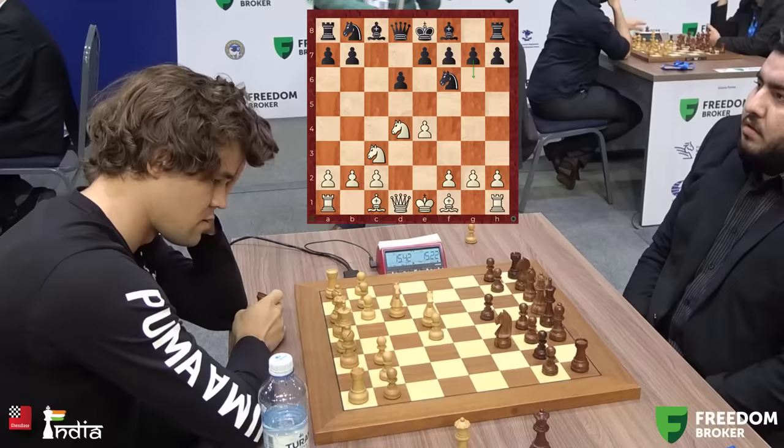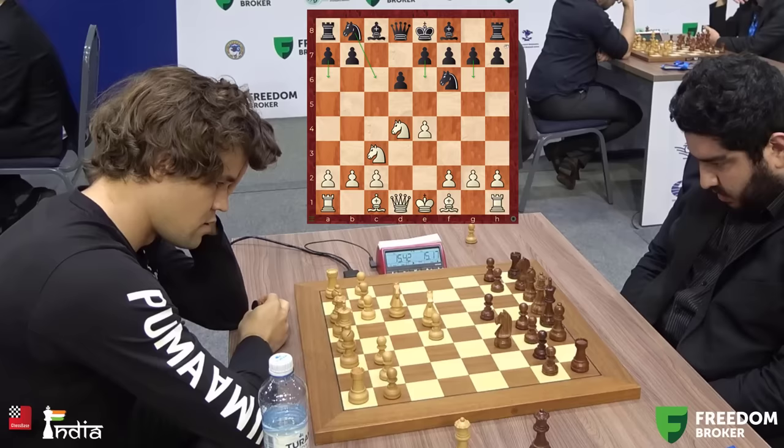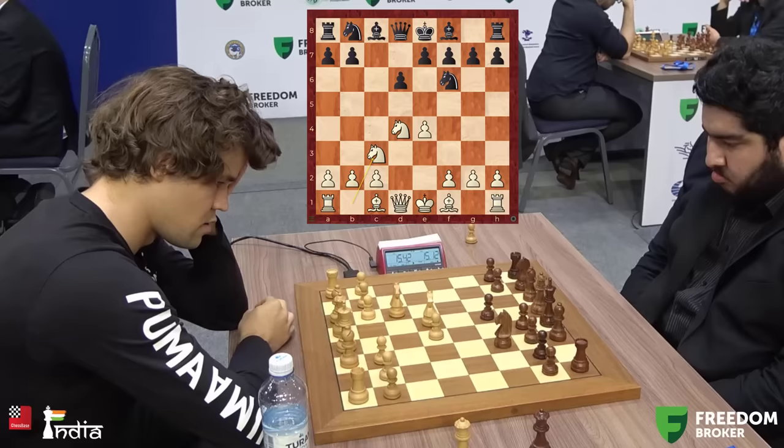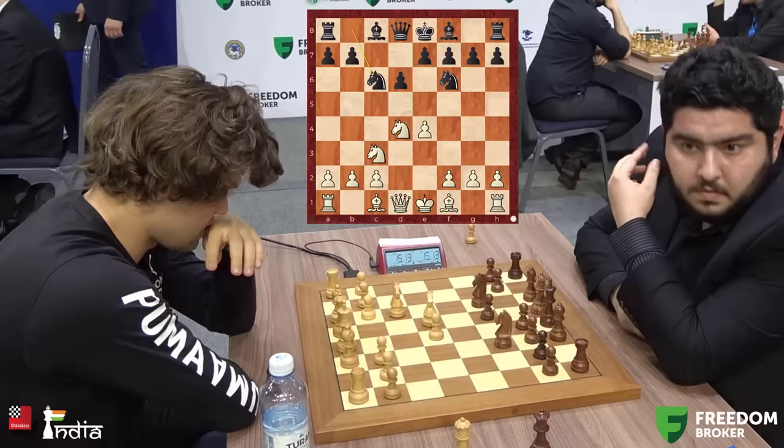Knight to c3, and now g6 leads to the Dragon, a6 to the Najdorf, e6 to the Scheveningen, and Nc6 to the Classical. Maksudlu is taking his time — he wants to play something that would throw Magnus slightly off his prep. But Magnus is well prepared in almost all lines. Nc6 is played, giving us the Classical Sicilian. Magnus goes for the sharpest line, the Richter-Rauzer.